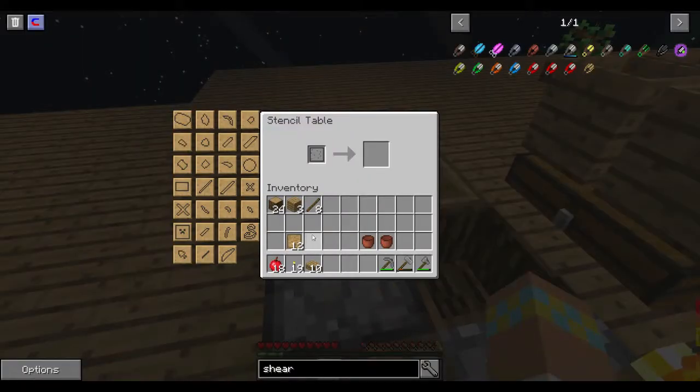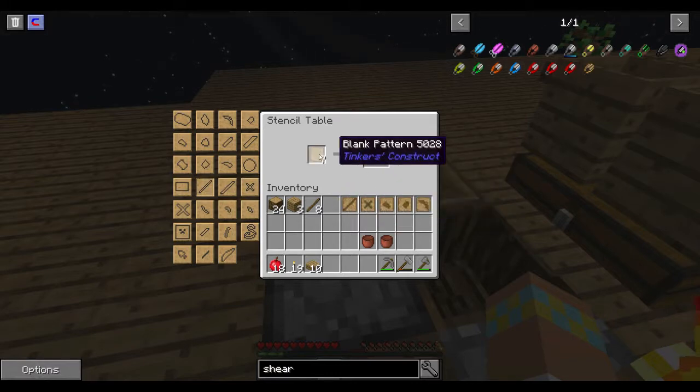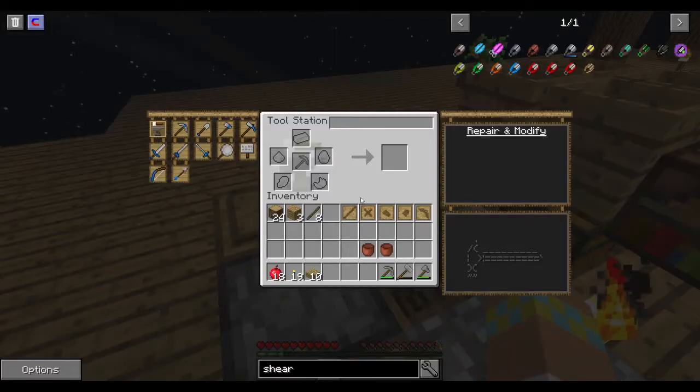The stencil table gets the stencils, so first we're going to go ahead and make our tools. The recipes changed in this version in that all of them take the binding. That's all we need to get our first Tinker's tools going, but it said it wanted us to make our first tools out of flint and bone, and we really don't have any flint.